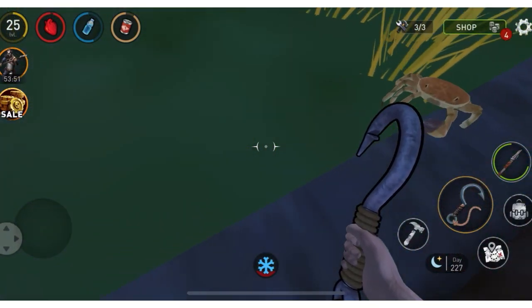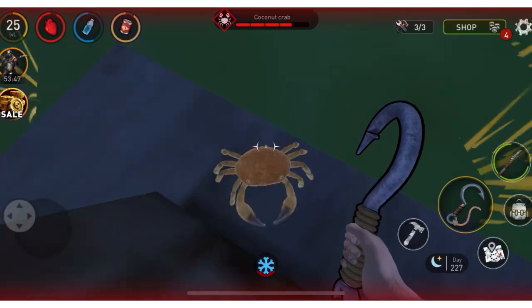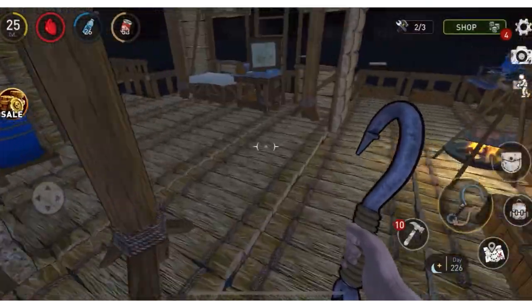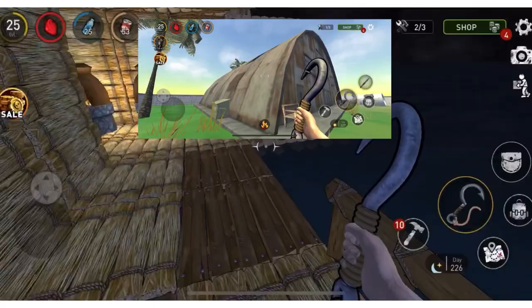I'm gonna bring the crab to this wall and he's gonna keep pinching us, but we step on him and he brings us up. Hello, today I'm playing Ocean Nomad and what I'm going to be showing you is how to go into the science camp island.